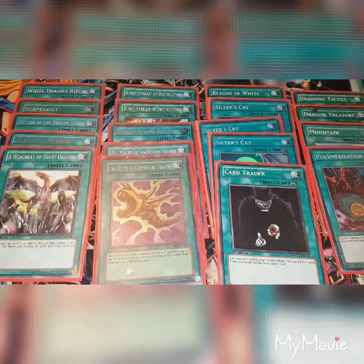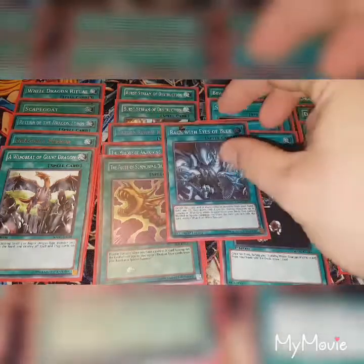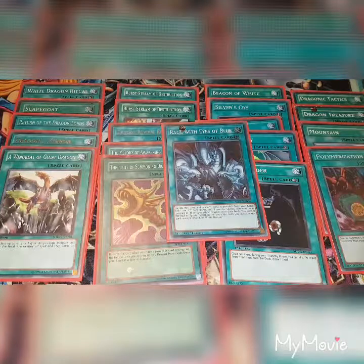And to finish off the spells — once again thanks to subscriber Simon — one copy of Rage with Eyes of Blue: banish this card and as many cards as possible from your hand, field, and graveyard face-down, and if you do, special summon up to three copies of Blue-Eyes White Dragon from your deck. You cannot normal or special summon monsters the turn you activate this card except Blue-Eyes White Dragon.